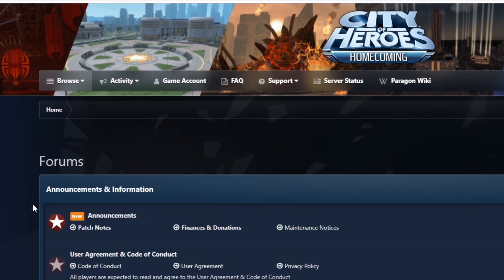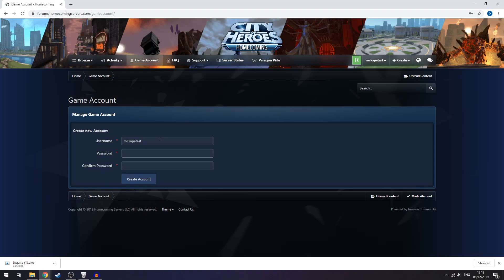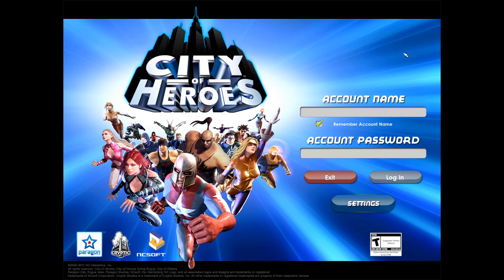From here, all you need to do is click on game account at the top. Create a new account, which ties into your forum account, so your username and you choose a password. You can then open tequila.exe, and it'll ask you to install or download some files. Once it's finished downloading, it should look like this. Then you can click play, making sure you have Homecoming selected. You can then use your account name and password, which you literally just set up, and log in.